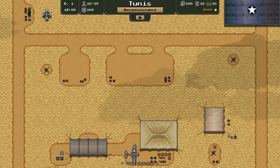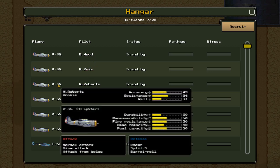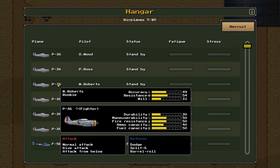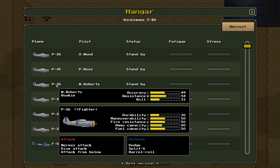There's also an abandoned plane just sitting down here — it says one of these days we should dismantle it. The last place is the hangar where you have a list of all your aircraft. Our squadron consists of six P-36s. I wish we had more information we could learn about the pilots. If I hover over a P-36, I can see W. Roberts is a rookie pilot with 49 accuracy, 54 resistance, and 31 will.